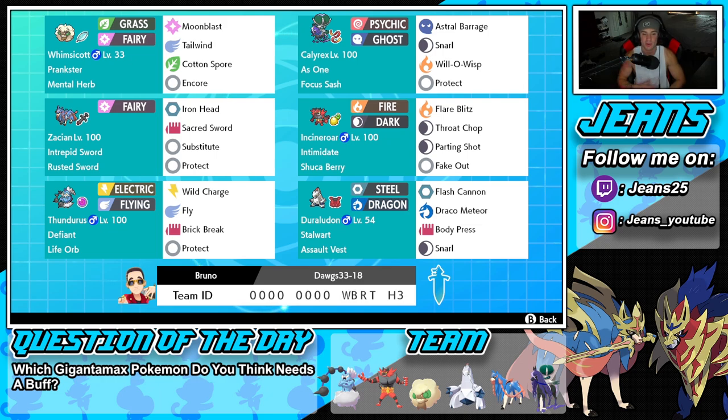Second Pokemon on the squad is Shadow Rider Calyrex. This Pokemon is an absolute menace in Series 12, dominating every single battle. It's got the As One ability, the Focus Sash item, and it's rocking Astral Barrage, Snarl for special attack drops, Will-O-Wisp for burn on physical attackers, and then Protect for that fourth and final move.